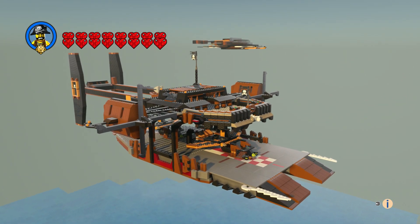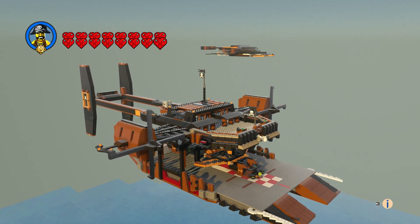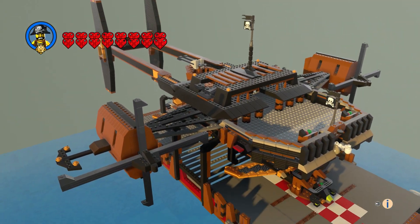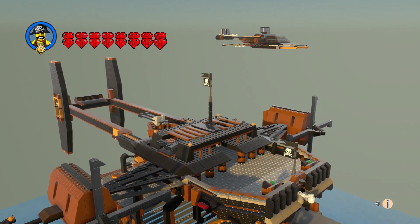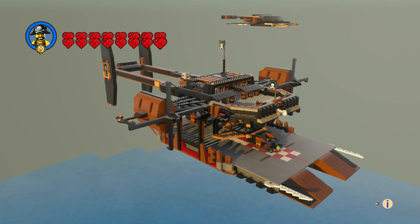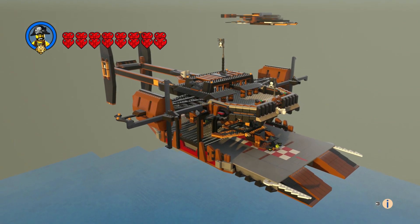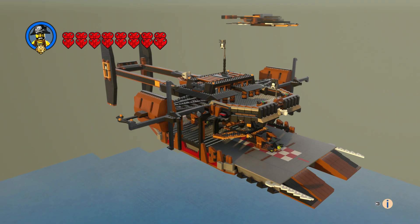I did a checkered floor and I put that in — actually that's the first thing I put down on it. So yeah, that is Miss Fortune's Keep from the Skybound series of Ninjago. Leave a comment, hit the like button and subscribe, and thanks for watching — bye everyone!